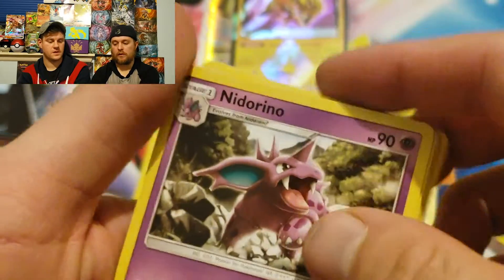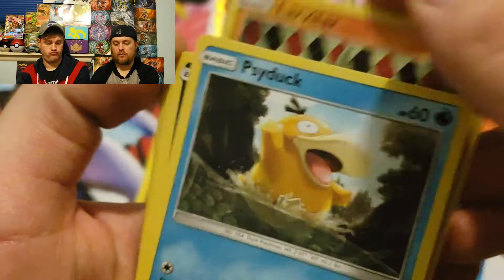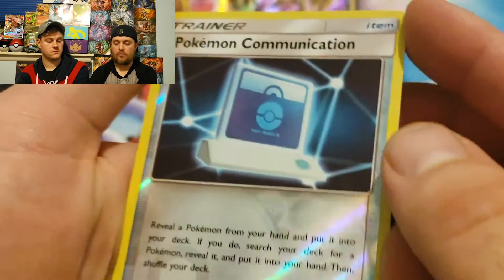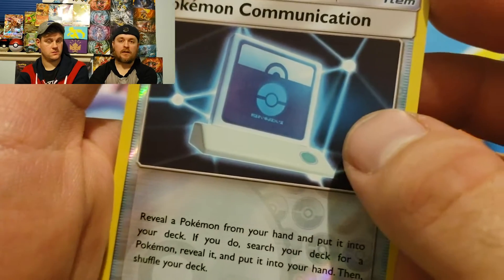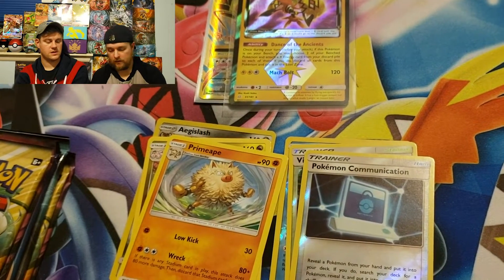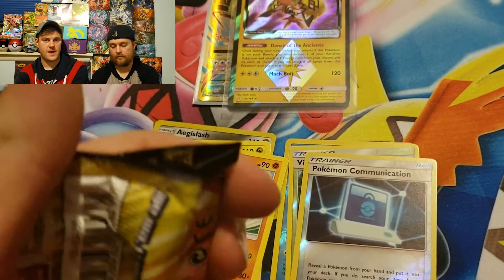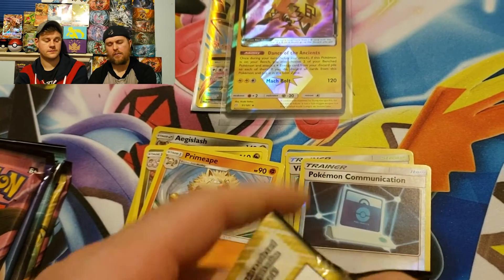As long as you have fun doing it, all that other stuff is just a bonus. We have fun doing it and I'm sure you have fun watching it. Pack three: Nidorino, Dangerous Drill, Zorua, Larvitar, Setup — pretty cool — Volaby, Weedle, Pokémon Communication reverse holo, and if you get the secret rare of Pokémon Communication that's one of the best cards in the set. Non-holo Primeape — pretty cool looking though.